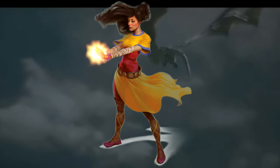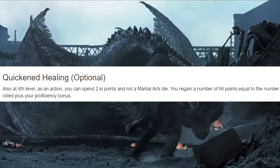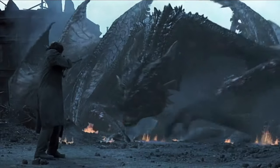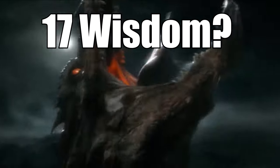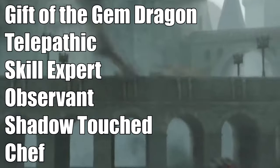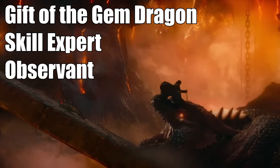But we're only halfway done. At 10th level, we're headed back to monk with another level there, and we pick up Slow Fall, Quickened Healing, and an ability score improvement. Slow Fall and Quickened Healing are situational, but they're nice to have. The ASI should be dedicated to getting your wisdom to plus 4. But if your wisdom is at 17, pick up one of these feats to boost your wisdom to 18 and up your character's overall power. Gift of the Gemstone Dragon, Skill Expert, and Observant are all A-plus choices.